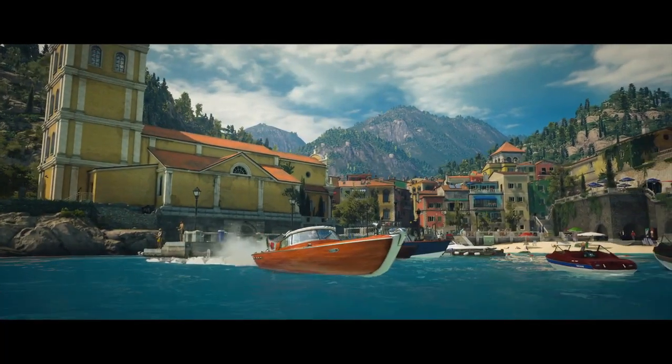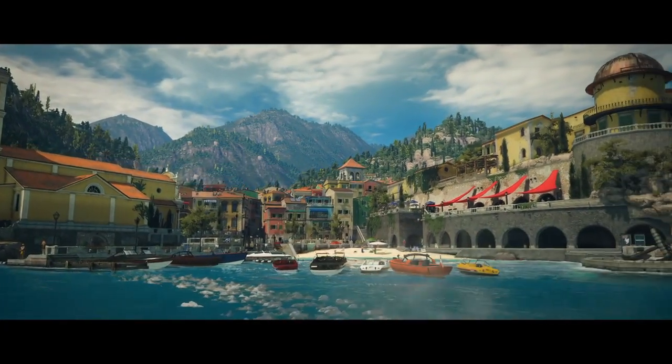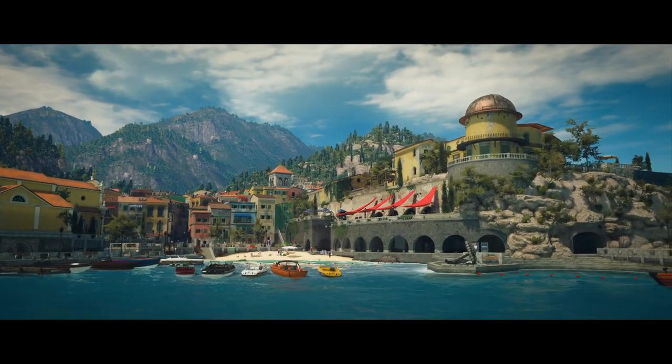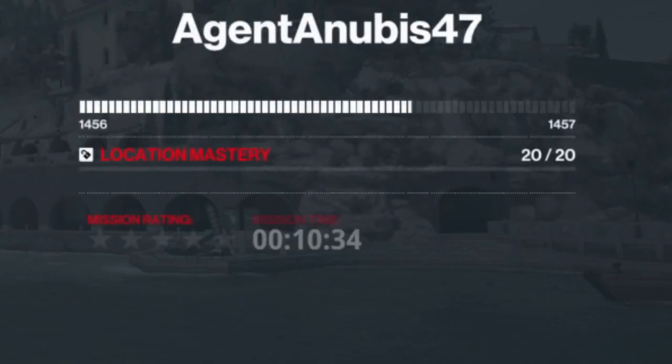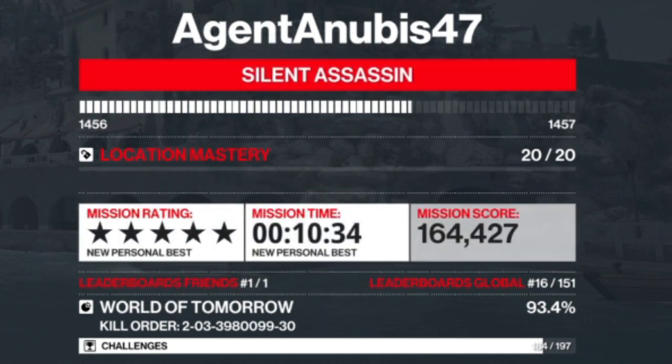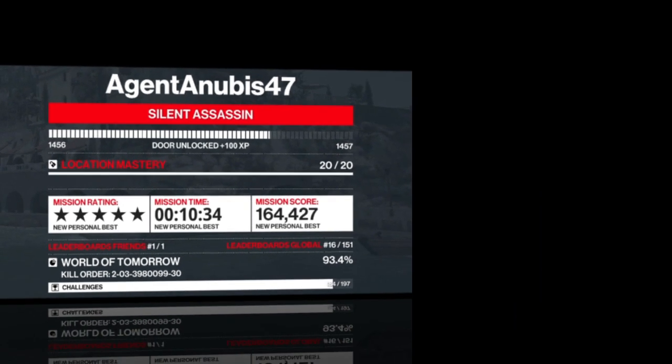Once we hit the beach we are safe and clear, heading for the nearest safe exit which is the speedboat exit. One more trending contract taken care of — quite a fun one, very difficult to get our targets in vulnerable positions, but we managed to eliminate them all according to plan and achieve the silent assassin rating. I have been Anubis and I will see you all in the next video.